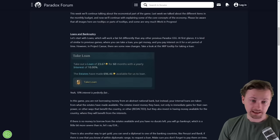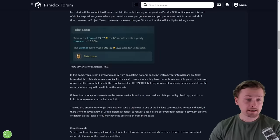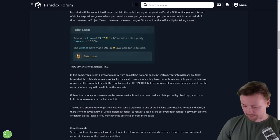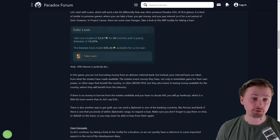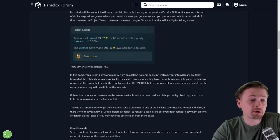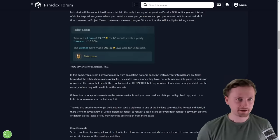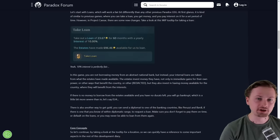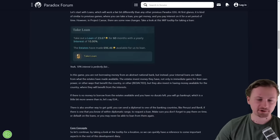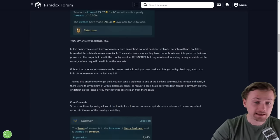Instead, you'll be able to take money either from estates or diplomatically from other countries. Part of the money estates make from provinces and locations will be saved in their own treasury — spent on investments, but some part also saved for the country as available loans. For example, here you see estates are making available 696 ducats to loan at an interest rate of 10%, with each loan sized at 23 gold. The more rich your estates, the more money they can potentially lend you. If estates have no money left, you'll go bankrupt unless you reach out diplomatically.